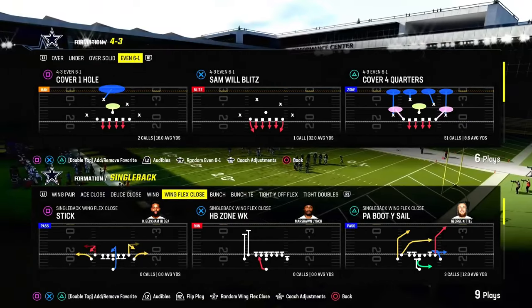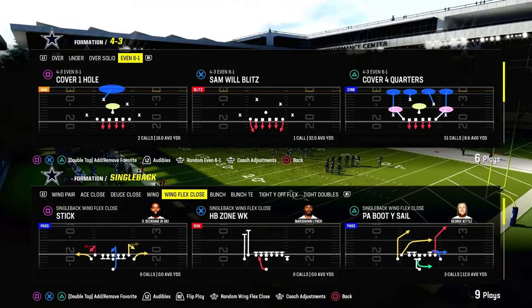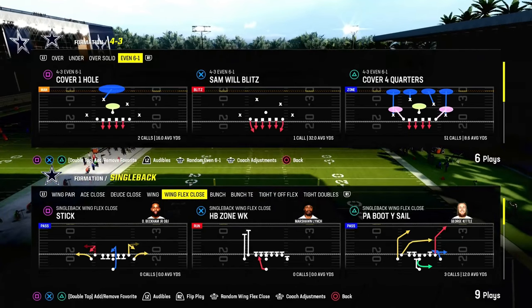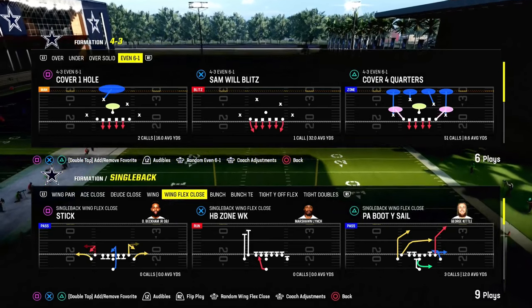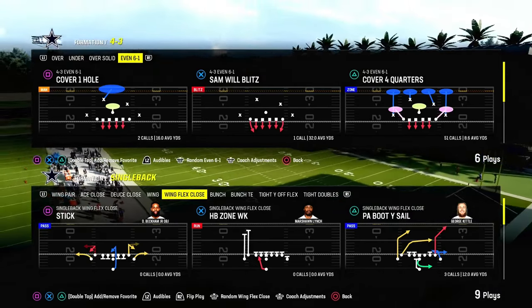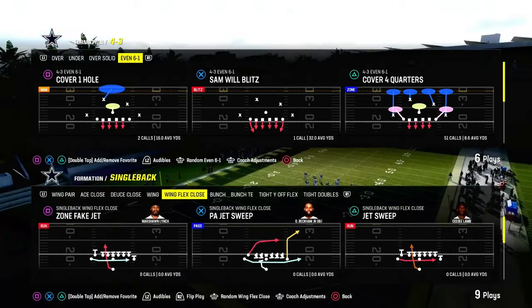And it is out of the 4-3 Even 6-1. I think 4-3 Even 6-1 is the defense that Bill Belichick utilized in the Super Bowl a couple of years ago to absolutely lock down the Rams offense. I think they held up to three points, and it was due to the fact that they were consistently able to stop the run. 4-3 Even 6-1 is an incredible run defense in Madden, and we're going to explain to you why in this video.